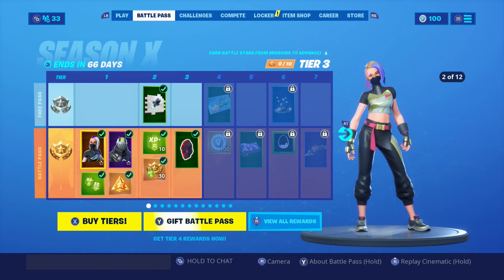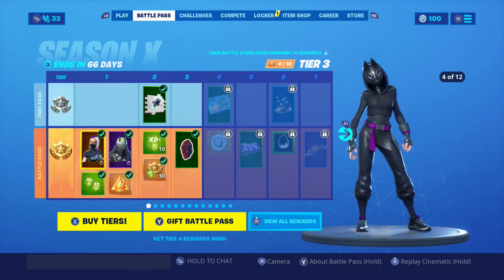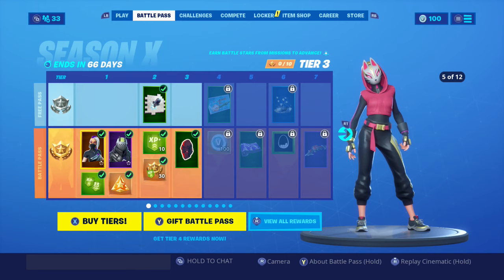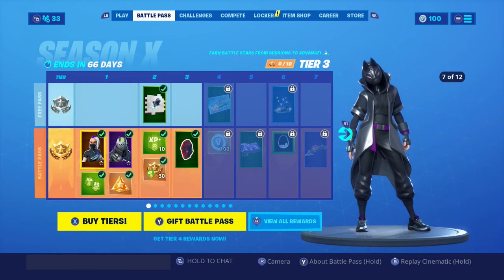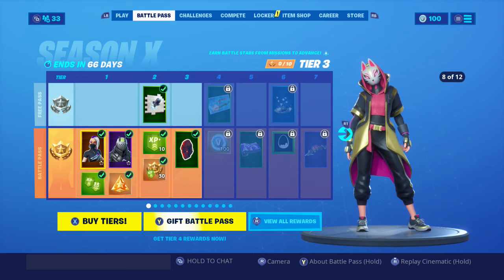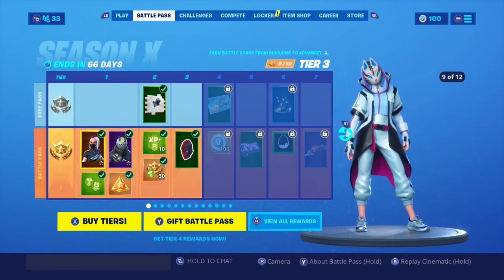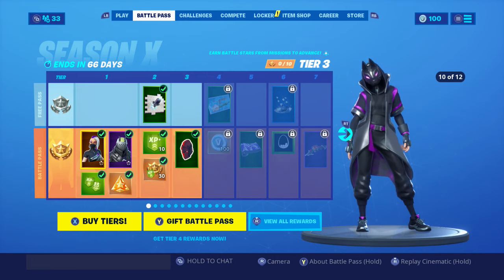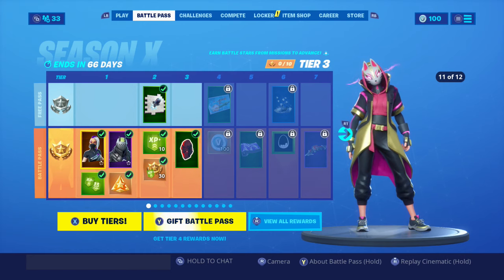Tier 1, we get the Catalyst, which is the female version of Drift. She's awesome, she's very very cool, I like her a lot. I'm going to be doing these first two skins first, and then tomorrow we'll be doing the rest of the battle pass. This skin is awesome — she's got so many colour combinations as well, she's absolutely sick. We're going to wait until it gets to 12 so you see all of the combinations.